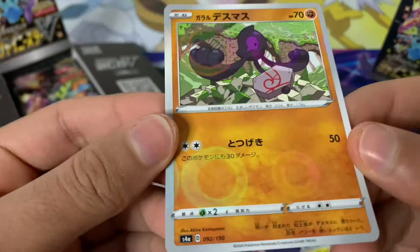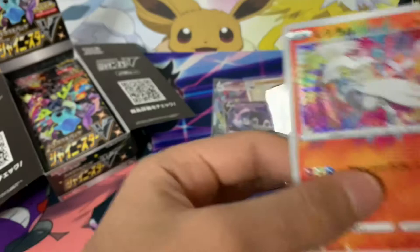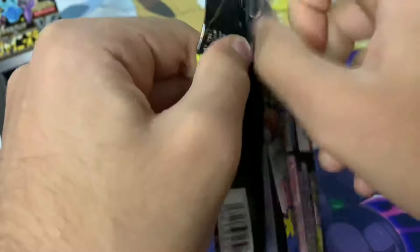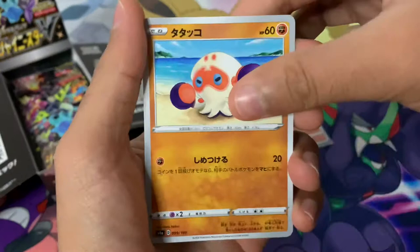We've got a Galarian Yamask as well, which looks really cool. You actually do get God Packs in this set — a God Pack is essentially where every card from a pack contains a shiny card, so they're all like secret rare or ultra rare cards. That has been confirmed.